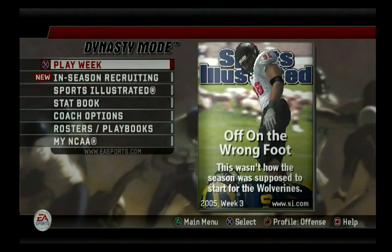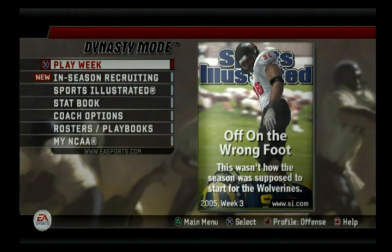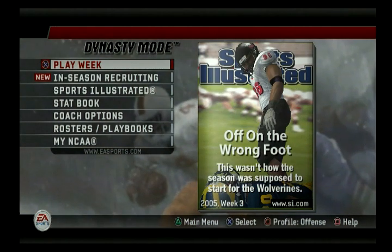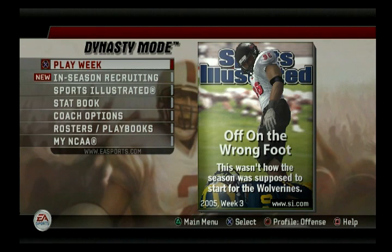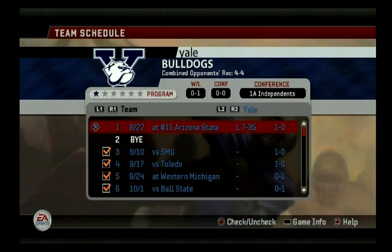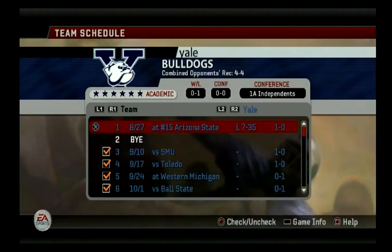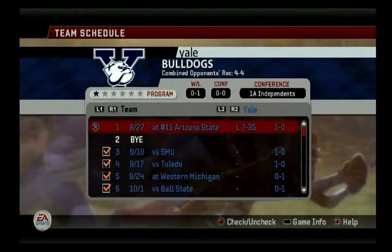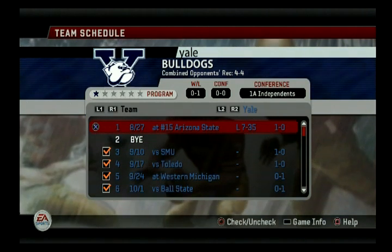What's going on, everybody? This is Al from InstaBate 06 Revival. In the last video, we played our first game of our Yale Dynasty against a ranked Arizona State. We got blown out, as expected. I was pretty close with them towards the end of the second half, and I threw a pick six, and it just went downhill from there. But it's time to move on.